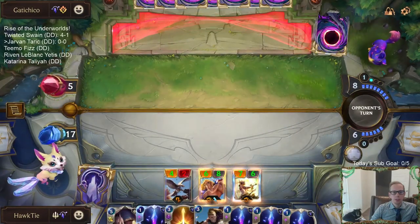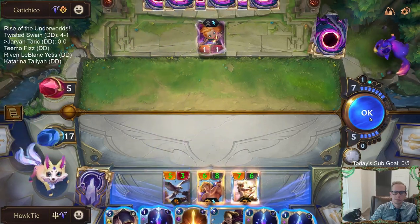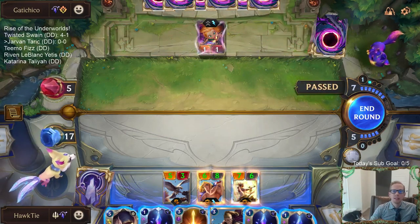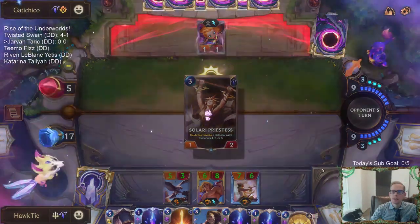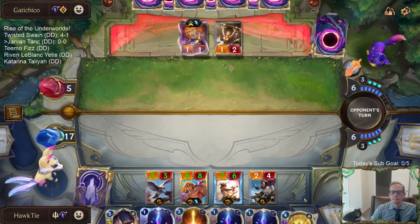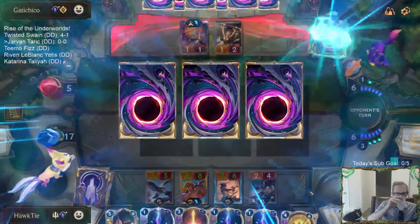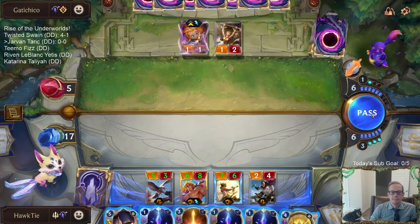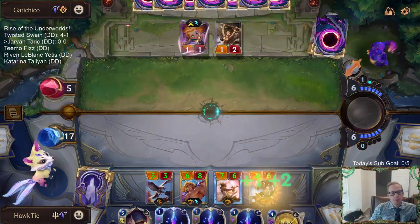If we find Jarvan, he'll be leveled up. I think they had all three Zoes, all three Spacey Skechers, and three Super Cool Star Charts. That invoke card could be the Obliterate - I hope not.